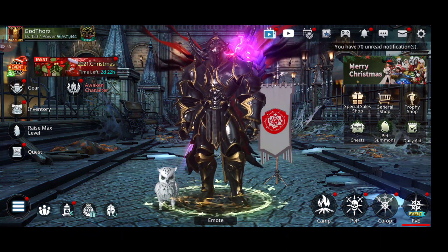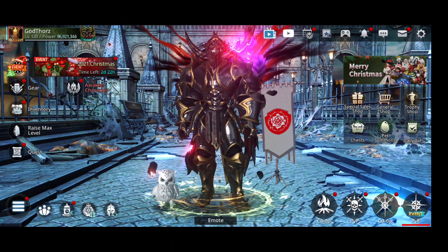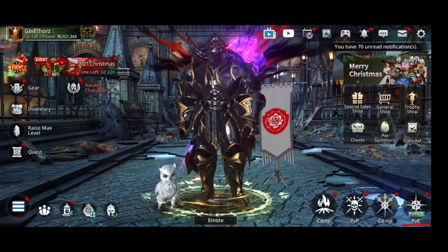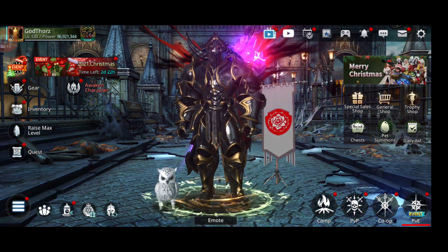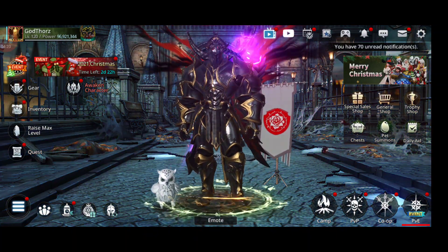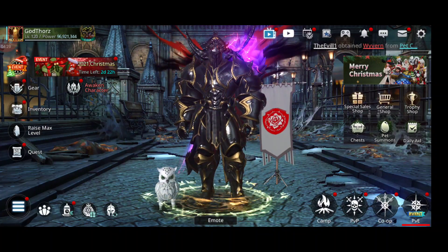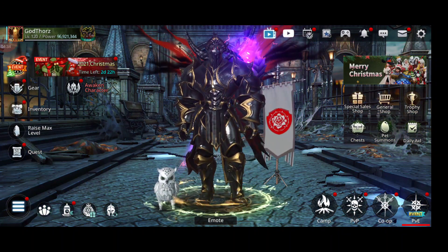A graphics revamp is definitely needed — this is an old game, three years plus. I also want to see improved camera controls. Right now you cannot control the camera at all. I want a third-person perspective where we can look up and down and rotate freely. Or at least give us more options like zoom in, zoom out, and camera rotation in some content. That would be amazing.